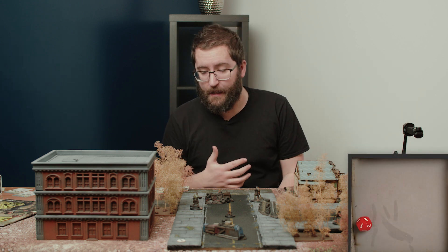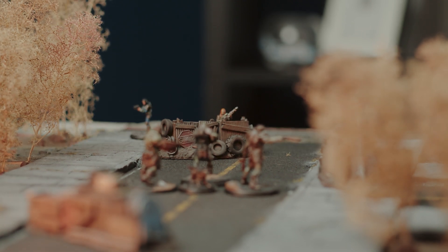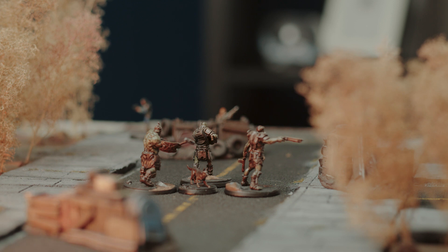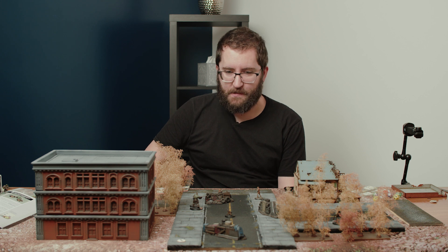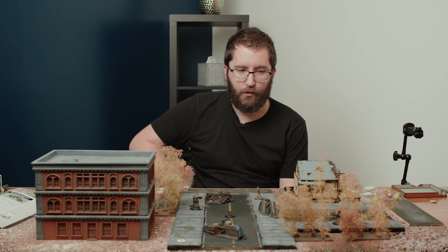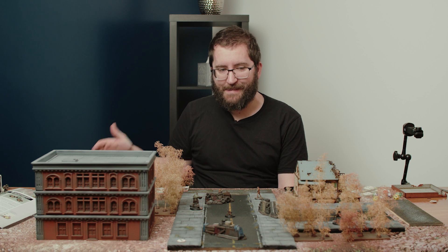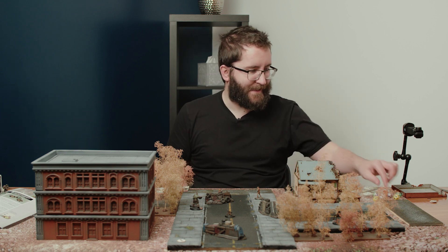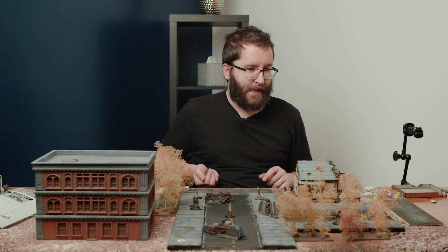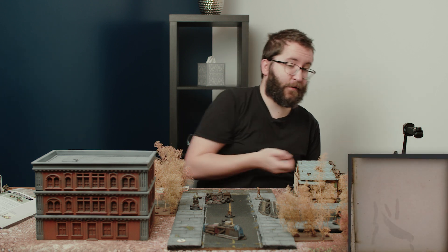At the start of round two, the settler in melee combat with the Super Mutant passes a tough skill test and takes it down — a major blow to the AI team. That really helps get us closer to Dogmeat. The remaining Super Mutant near the objective has a Strength of six; we need a Strength test to see if he can clear that trap, which he fails on his first turn.